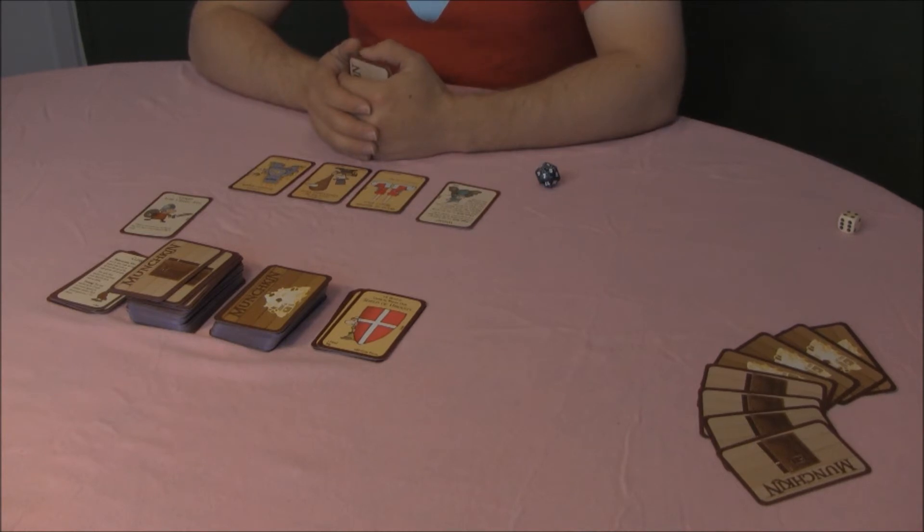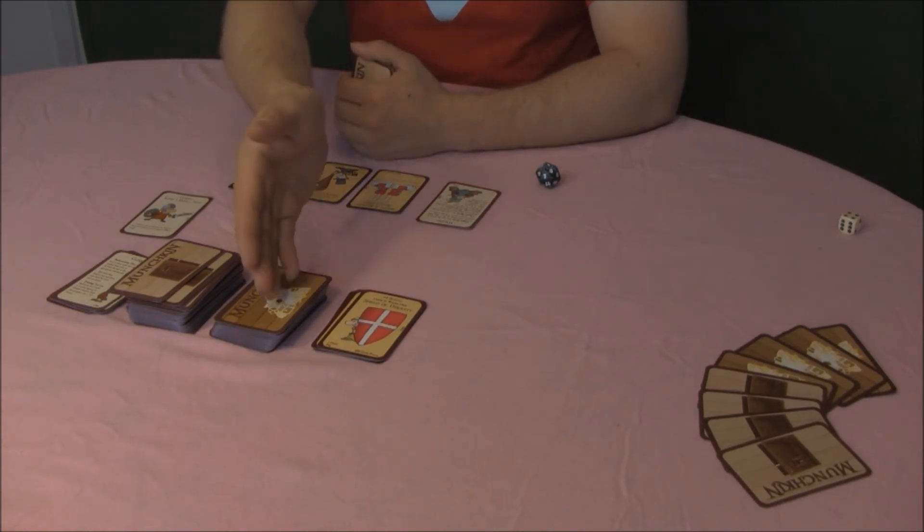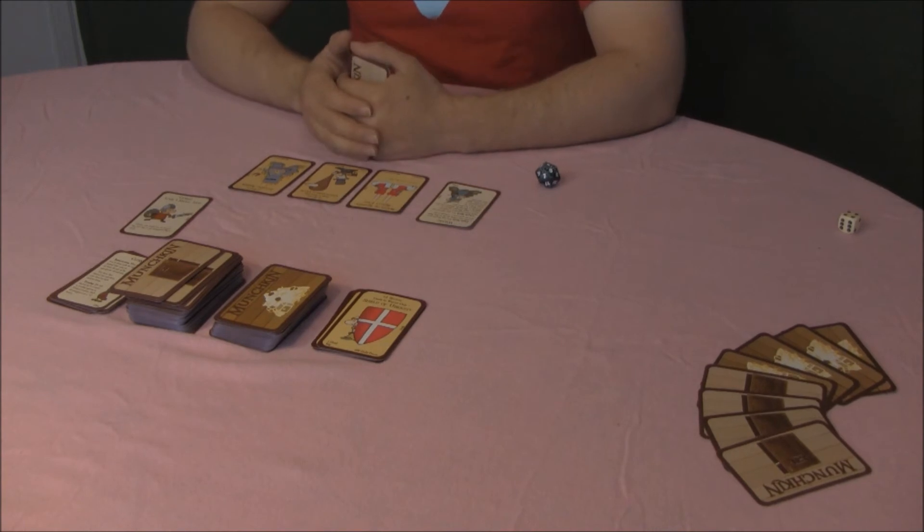If you kill it, go up a level—or two for some especially nasty monsters—and take the appropriate number of treasures. If you draw any other card, you must either put it in your hand or play it immediately.